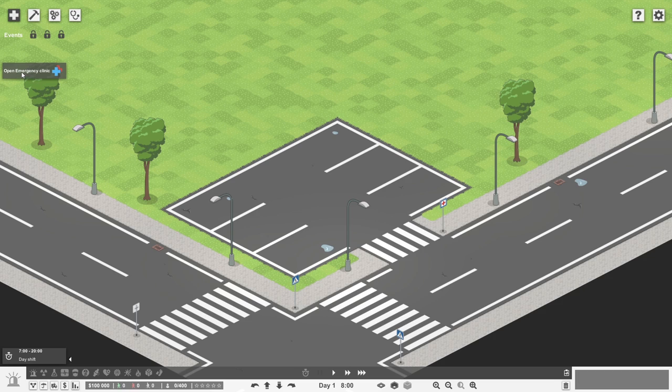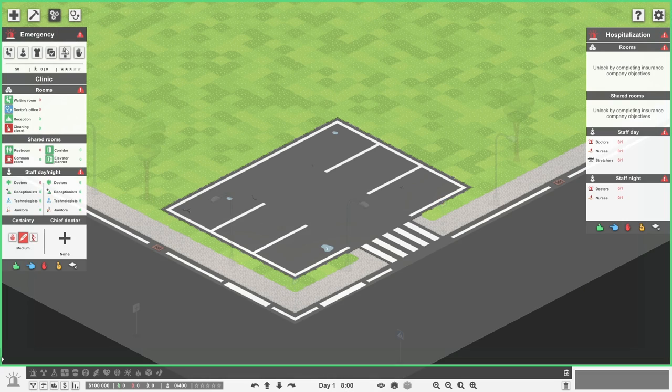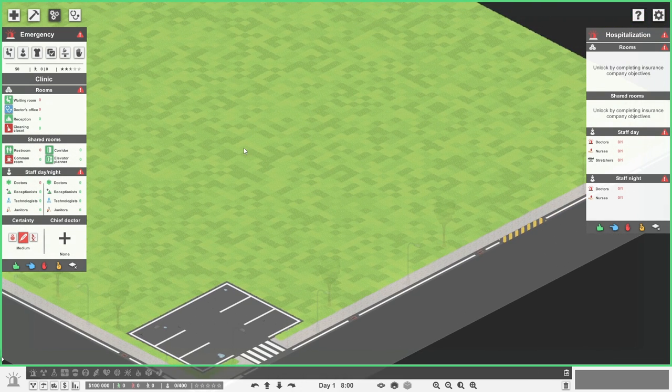Our current job is to open an emergency clinic. In management mode it tells us what's required: anything in red is required, anything in green is a recommended nice-to-have. So we need a waiting room, a doctor's office, and a restroom. It would be lovely if we could have a reception and a cleaning closet. We need some doctors too. So specifically we need a waiting room, doctor's office, and restroom - and I'd really like to get a reception in as well. If we could move the ambulance bay to the middle and build from there, that would make life a lot easier.